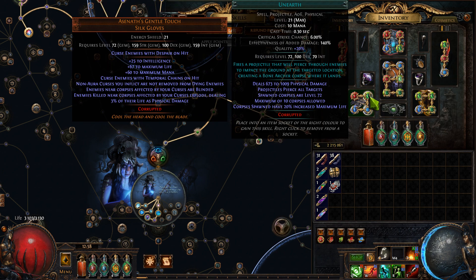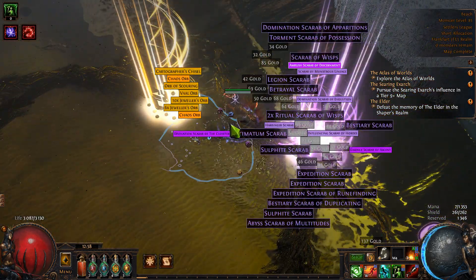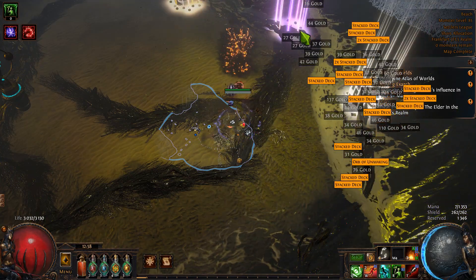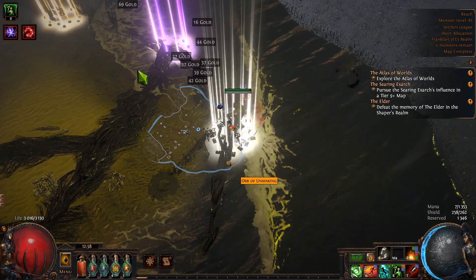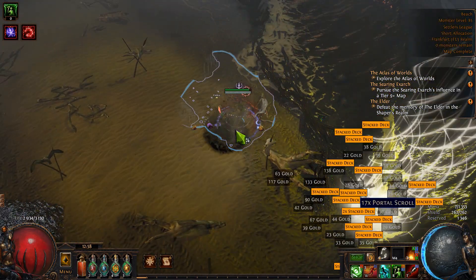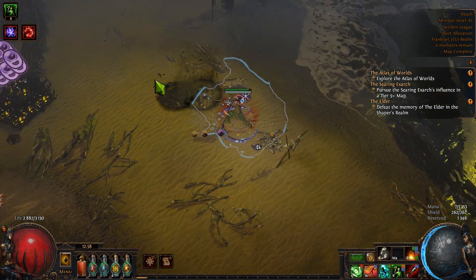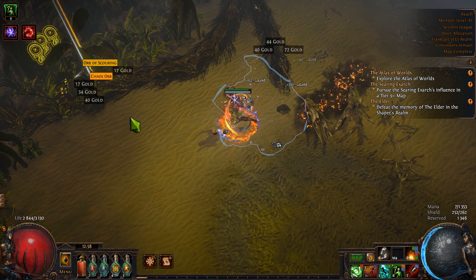Instead, what you want is this mastery node, with Unearth linked to Faster Casting. All you do is stand around a chest — the range is pretty good so you don't need to stay right next to it or hover over it. Just get close to the chest and keep spamming.